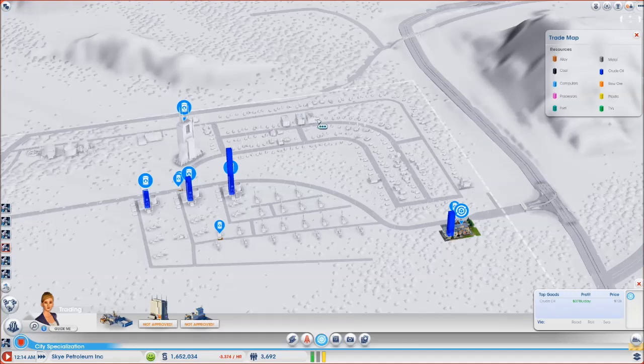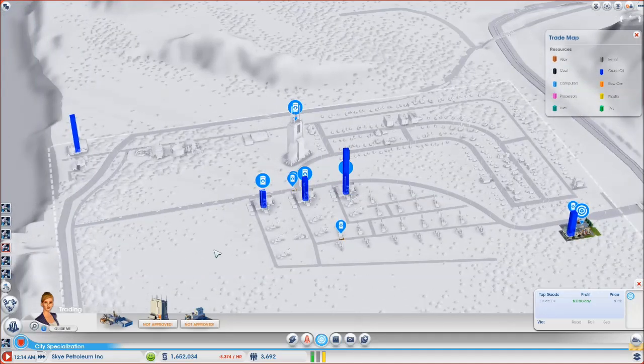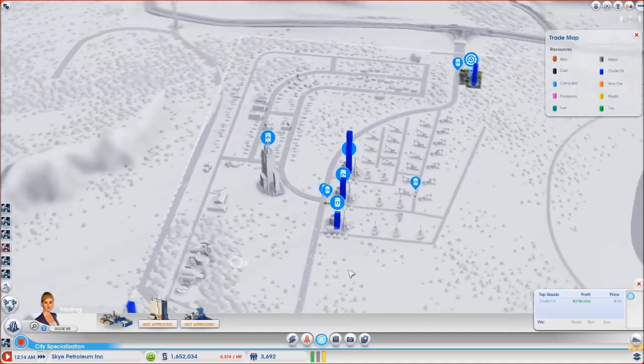We're starting to get some medium buildings, so that's good. What do we need to do to get to the next upgrade, which will allow us to start refining? We need about twice as much oil as we're producing now, so let's put in some more oil wells.